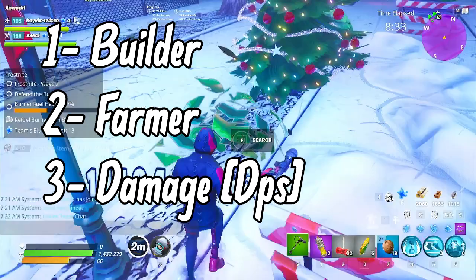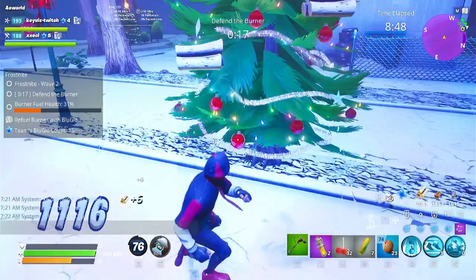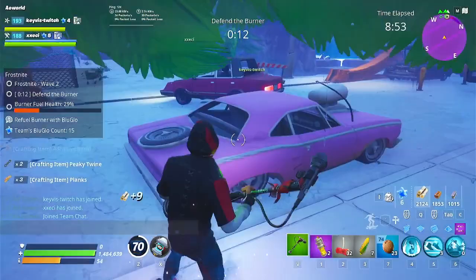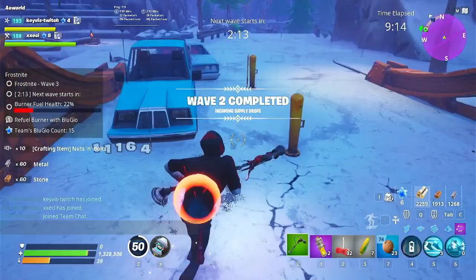For a builder loadout, you could run about any class, but most of the time people use constructor loadouts because they have a base that reinforces structures. If you want to build but don't want to be a constructor, I recommend having a pre-made party with a teammate running base for you while you build comfortably. When it comes to the best commander lead heroes for a builder role, there are many to pick, but I'll list the most common and top picks.